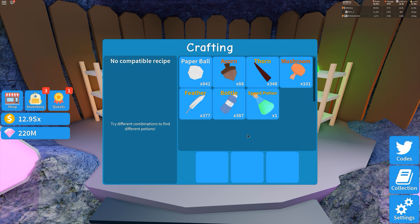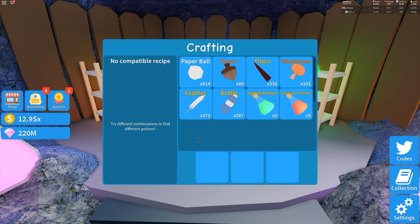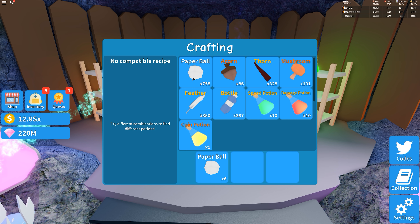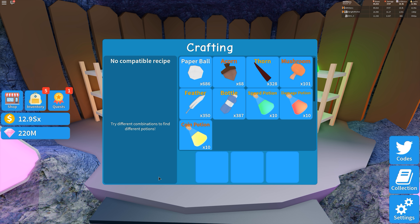All right, so I'm going to speed up my screen now. I'm going to make 10 of each of these potions — that will go super quick. All right, interesting that we don't have a potion for the mushroom or the bottle yet, so there must be more potions to come. We'll have to keep an eye on those and hopefully they'll be released soon. All right, all done.